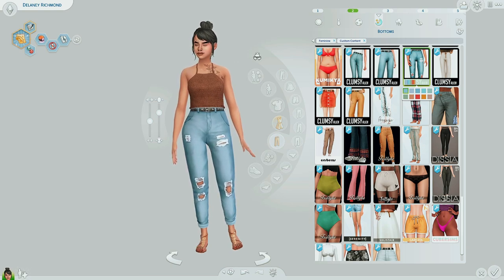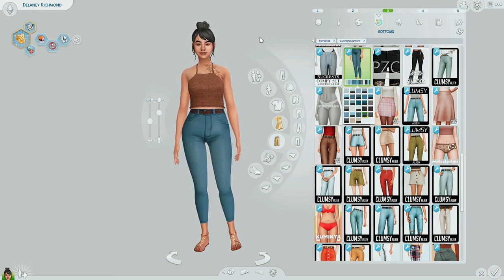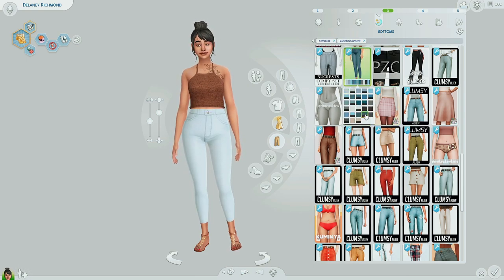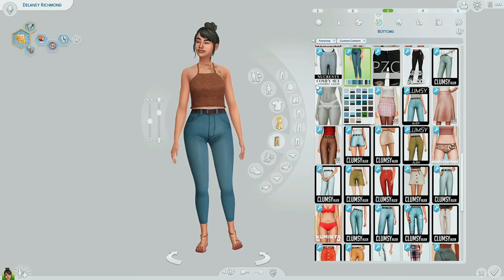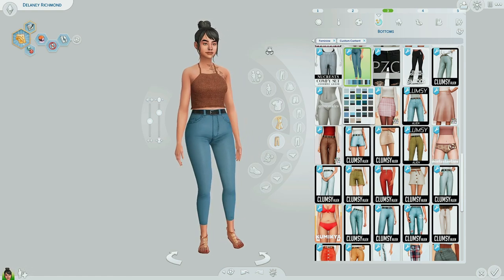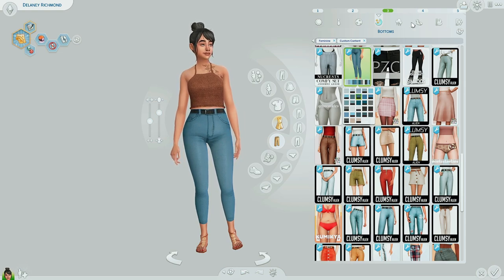We got some skinnies for number three. Everybody needs a pair of skinnies, a pair of baggy mom jeans, and then a pair of leggings or joggers in their closet. These jeans are by Taj C. Wool, I think. I really like these — there's a khaki version as well. I don't often use the khaki swatch but it looks really good. There's also black with an option to have a belt or not — you can see when I take off the belt, there's a button and everything. These are kind of some old jeans but they work.